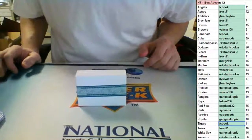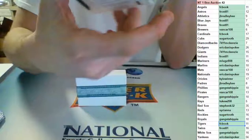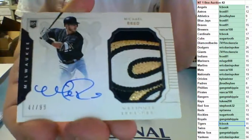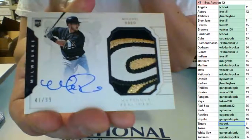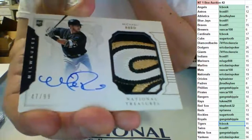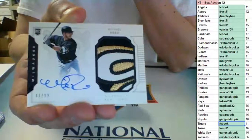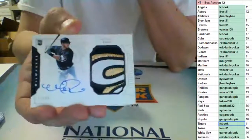Nice patch here — wow! Number 2/99 RPA with a sick patch, on-card auto going to the Milwaukee Brewers. Are you serious? Six-dollar team right there — Michael Reed with a filthy, disgusting patch for six bucks. Nice hit, van car. Michael Reed sick patch for six dollars — that is amazing.